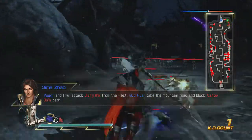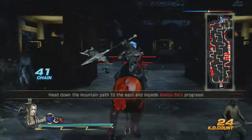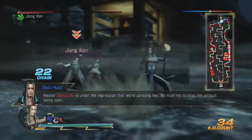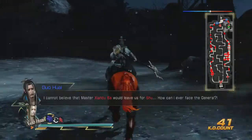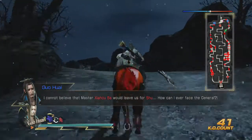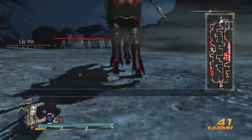We're heading this direction and defeating every single officer we see. Yong Yi is the first one — let's go ahead and take him out. That's one officer. Now we head this way.